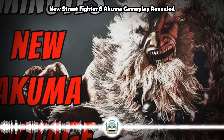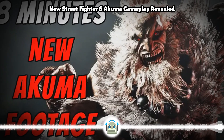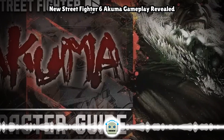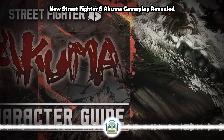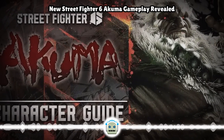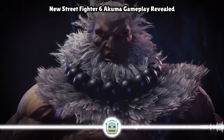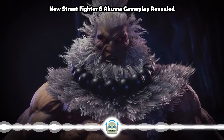If you suspected that Akuma would have an absolute slew of tools at his disposal for a variety of different situations, you suspected correctly. Capcom lists projectiles, anti-air techniques, close-range strikes, corner carry options, and even an additional throw as things he can do to keep his options varied. Akuma is said to have fast walking speed and long-reaching attacks that are powerful tools for controlling space.